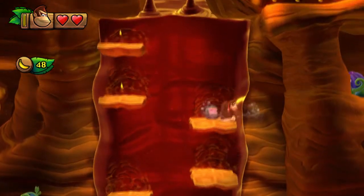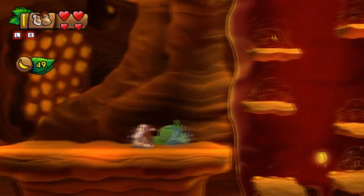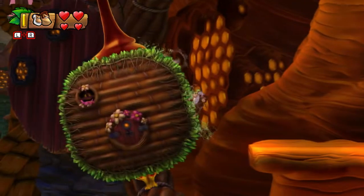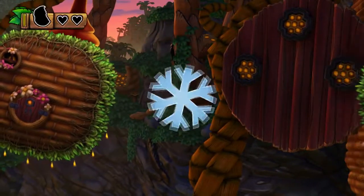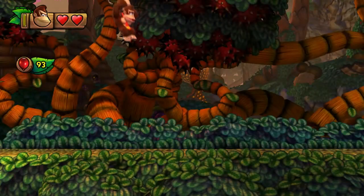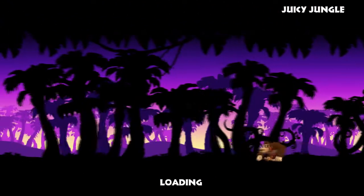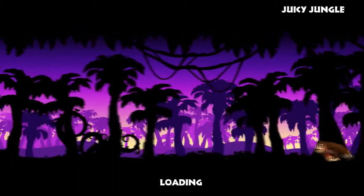Let's wait because that barrel is gonna come back. Go ahead and jump up here, get Cranky. Let's see if we can get back to that area. We do this in reverse — run away, die, because I'm an idiot. You know what, let's just start this over again. I'll see you guys after I get Cranky.